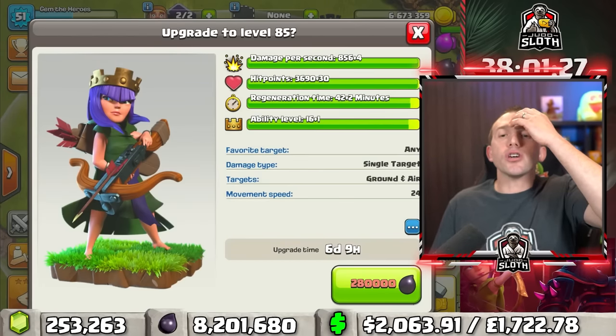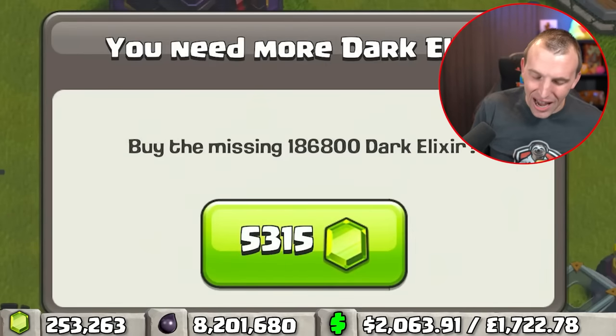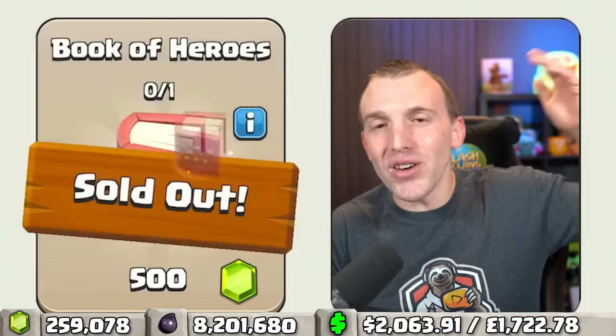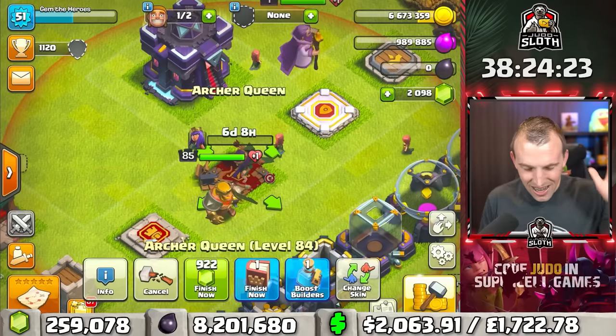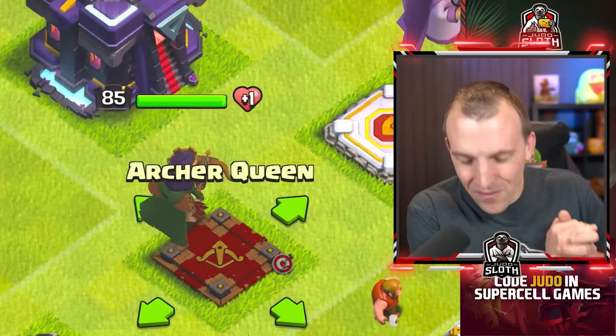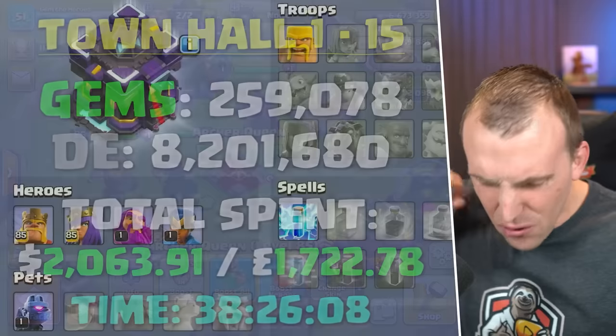I've got it wrong — I should have used the other Rune of Dark Elixir one earlier. I always make a mistake. 5,000 gems will get us to that amount. A Book of Hero from the trader shop. And there we are, my friends — a level 85 Queen! That is how much it costs in Dark Elixir, gems, and money to fully max her. If you want to see when I gemmed the Barbarian King, it is linked on your screen. Enjoy the rest of your day.